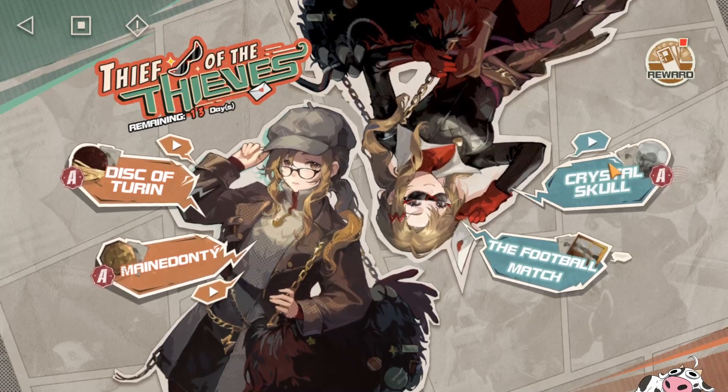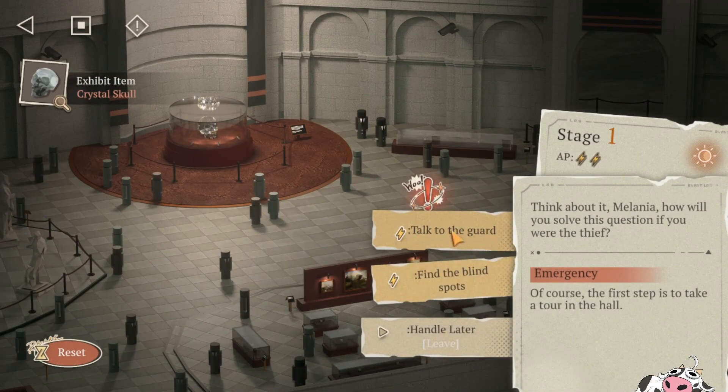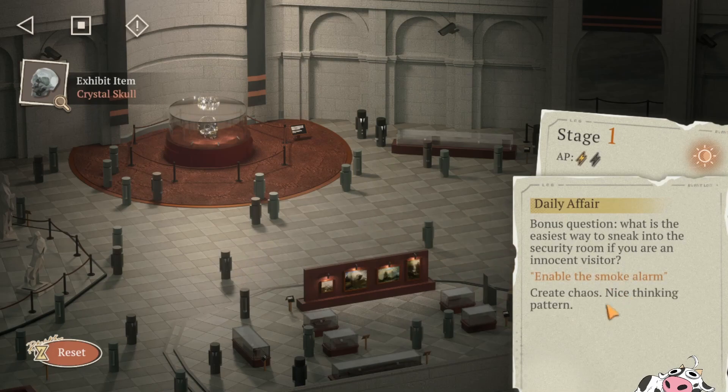Alright, so this one will be the walkthrough for the crystal skull one here. For this one, you always get guard or blind spot — always choose guard, you get 10. For this one, enable smoke alarm, you get 5.